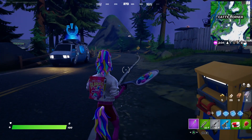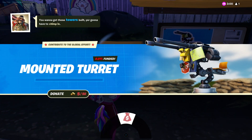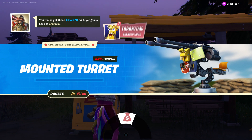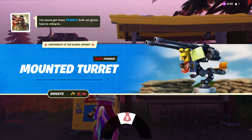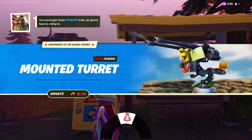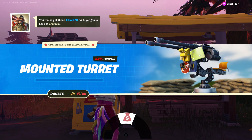It wants me to donate 50 gold — you can see it says five out of 50, because that's all I have right now. It's currently glitched, showing 0.01 funded, but according to the data miners we're already at the established goal. Once the community donates enough gold, whatever is displayed here gets unlocked. This time we get the mounted turret unvaulted and we get to utilize it once again — but this is stage one.